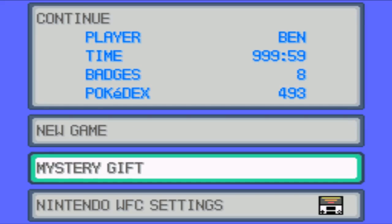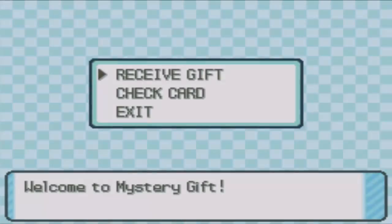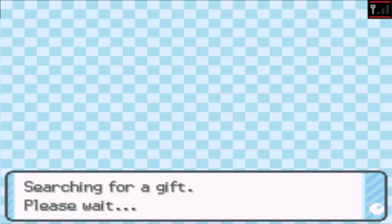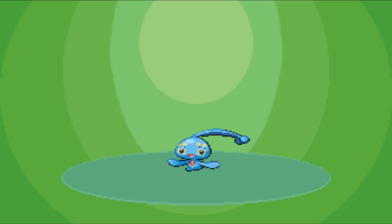Obviously this was only in Diamond and Pearl at this stage in 2007. Going into that one, you can go to Receive Gift. You can also go to Check Card. We can go Receive Gift and go via wireless, because one DS has the cart inside distributing a wireless signal and the other is going to Mystery Gift and receiving the Pokemon, which is Manaphy. There's the Manaphy we just received — it looks pretty cute.